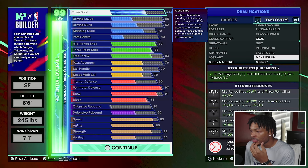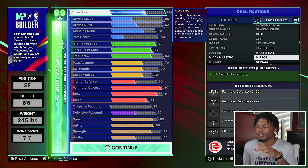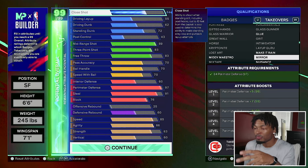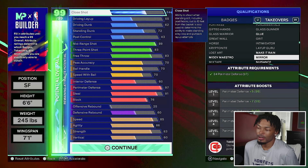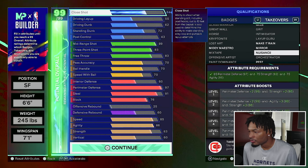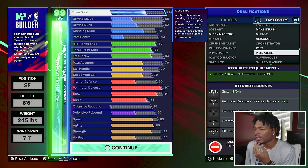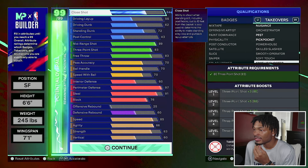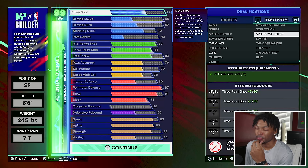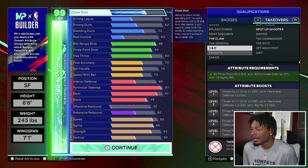Glue gives plus seven on perimeter defense, steel, and strength. Make it rain puts up your mid-range and three. You can get a plus 15 on perimeter defense - 2K says attributes don't go past 100 but takeover still gives you boost, so imagine 99 perimeter defense plus 15 takeover, that's 114 perimeter defense with legend badges. Nuisance gives perimeter defense, agility, and strength. Spot up shooter gives plus 10 on three-pointer at level five, so a 93 three-ball. The Claw gives plus 15 steel. The lock takeovers are actually pretty good.